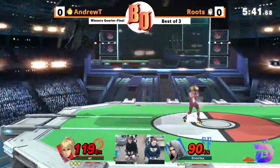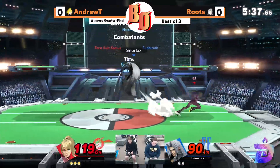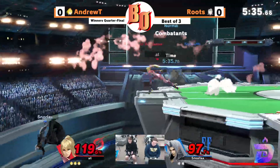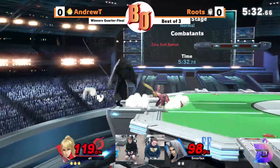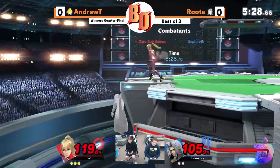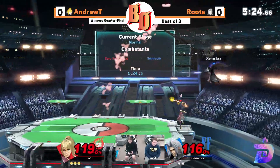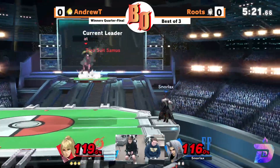Now we come to the hard part of this matchup, which is landing that one move — that one back air, that one. He does have wings, so it makes it a little bit easier, but he's going to be losing them soon, especially if the stock is going to get taken. The up air did not hit ZSS — I'm surprised.